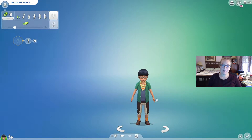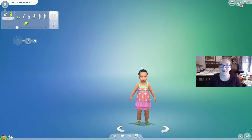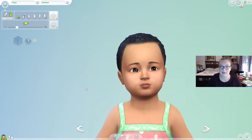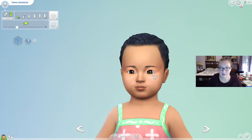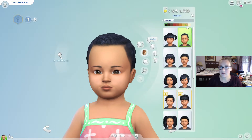I'm already in Create-A-Sim. Here is a toddler — this is just the first toddler that came up when I made a new Sim. I'm going to randomize once so I know we have a totally random toddler. Here's this sweet little toddler. I'm going to make a girl because I find making girl Sims more fun. Here she is. We'll give her a name — Tanya Davidson. So this is Tanya Davidson. She is our toddler and she is already a pretty sweet looking little girl, but let's change her up. Let me give her some new hair.